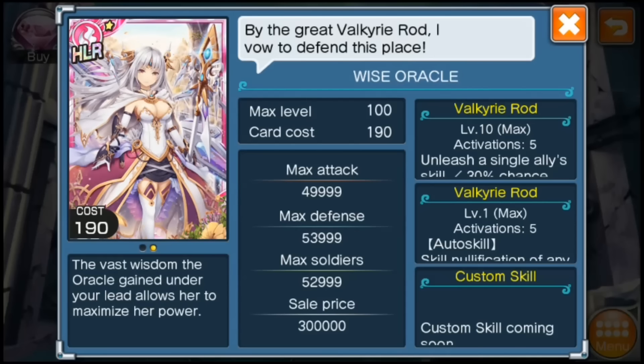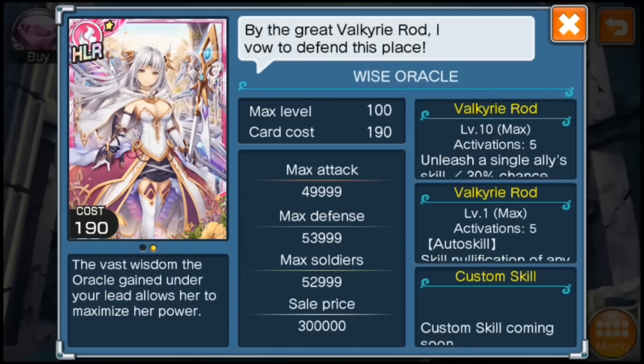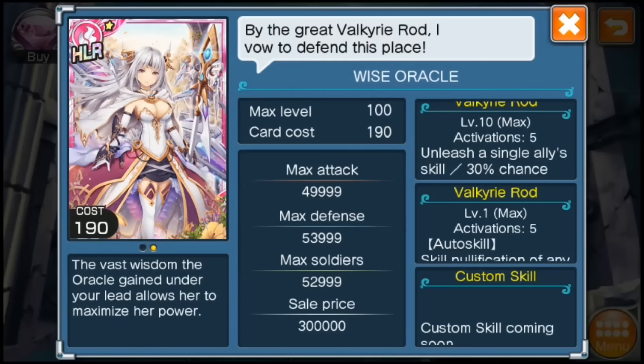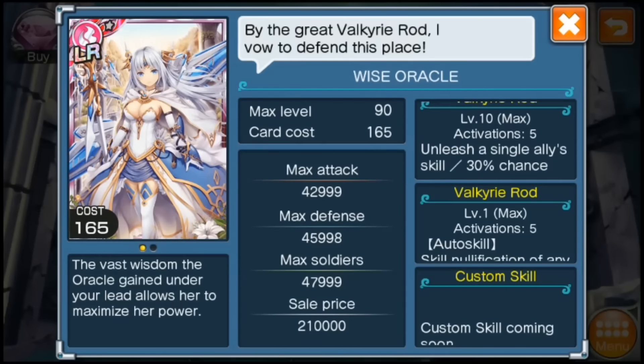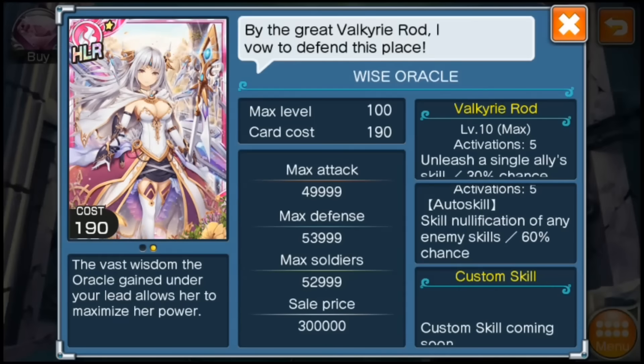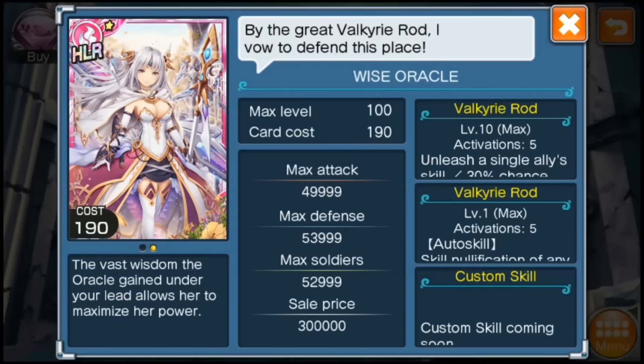So, why is Oracle good? You can get a look at her skills — there's Valkyrie Rod. I don't know where she sticks it in, but she unleashes a single ally skill. I guess you don't have to actually poke your ally — that would be painful for a skill activation. Five activations, unseen before, and then unleash ally skill at 30%, also high — I've seen that before. So this was the HLR, and now it's normal LR, and you can see the skills don't really change. And then you get skill notification — five activations and 60% chance — and they don't really change after changing into HLR.